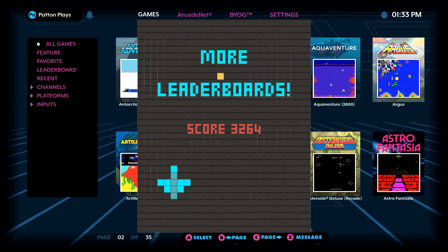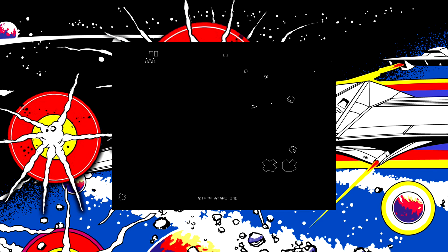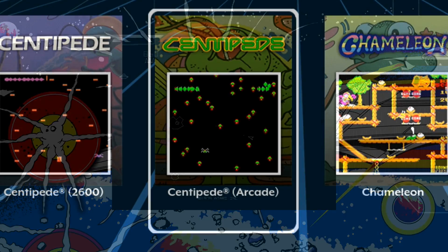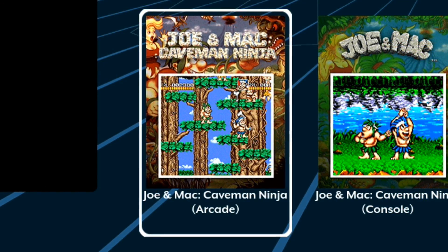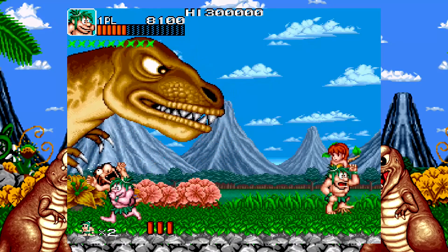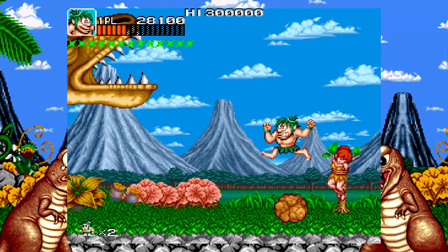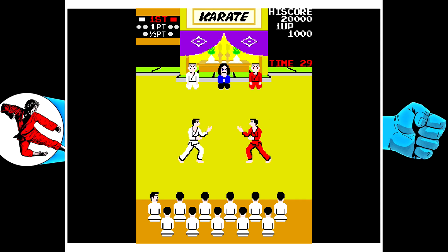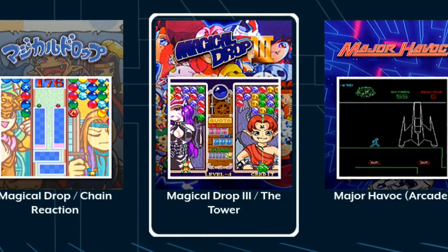The new update has added five new games to the leaderboard section. We've got Asteroids, Centipede, Joe and Mac: Caveman Ninja, Karate Champ, and Magical Drop 3: The Tower!